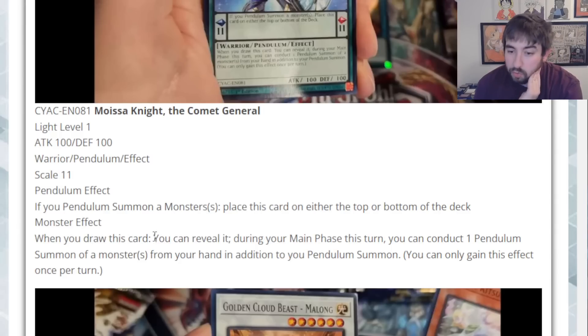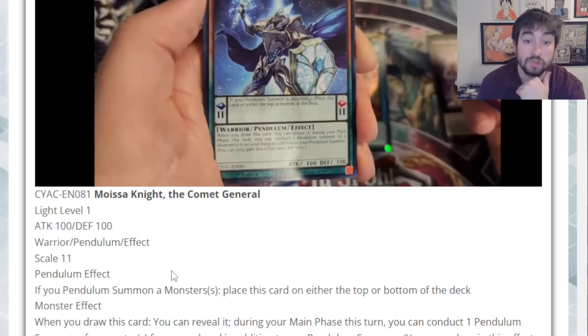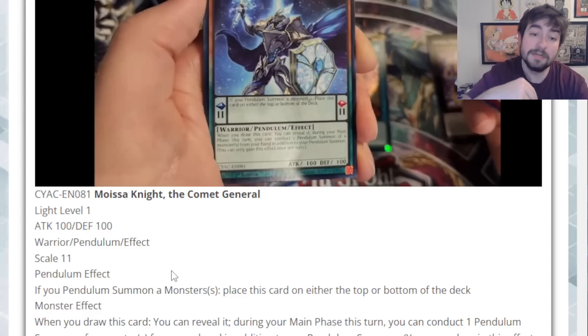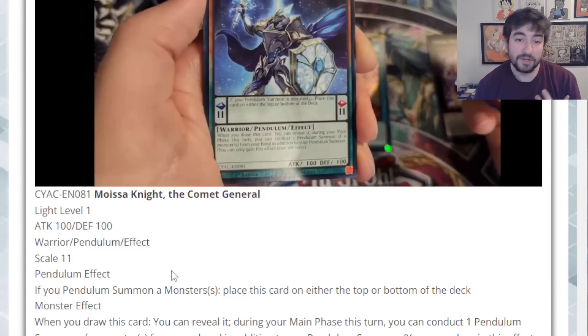His Monster Effect: when you draw this card you can reveal it. During your main phase this turn, you can conduct one Pendulum Summon of a monster or monsters from your hand in addition to your normal Pendulum Summon — you can only gain this effect once per turn. So essentially you get a second Pendulum Summon, but it has to be from hand only, not the extra deck. It's not bad. Pendulums have very generic searching capabilities, so being able to search this generically and reveal it for that extra Pendulum Summon could be a thing. Interesting card for sure — not garbage, but interesting.